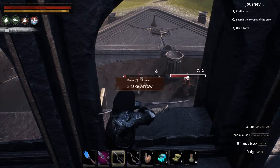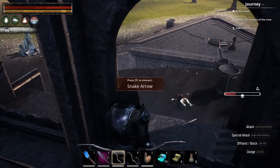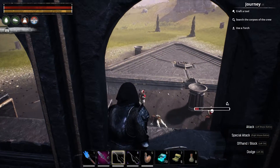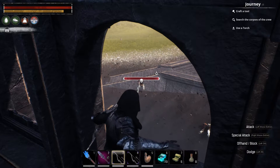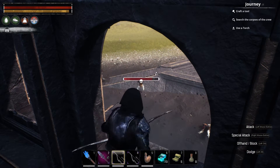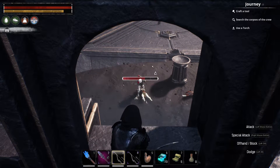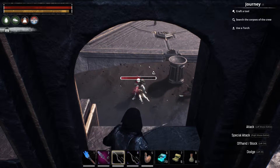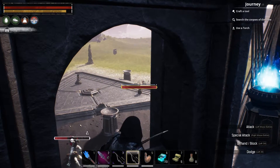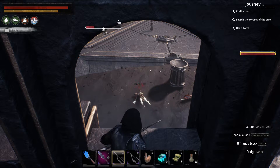I'm using the Twice Upon an Arrow bow because it applies two arrows so it's easier to DoT them up. I don't want to kill that one because I want to knock it out. In case you don't want any of these thralls, I would probably focus on the archers first then on the melee fighters - you can avoid them a lot easier by putting obstacles in your way. I personally prefer the snake arrows because you have more control over what you DoT.